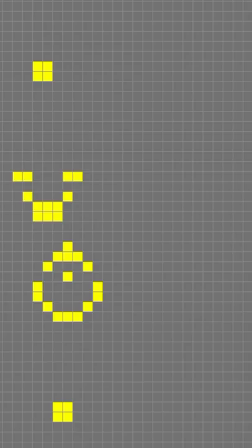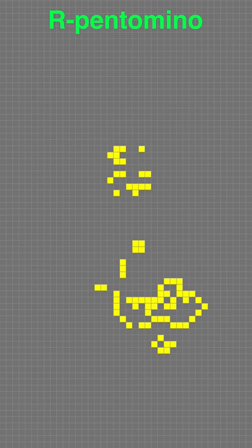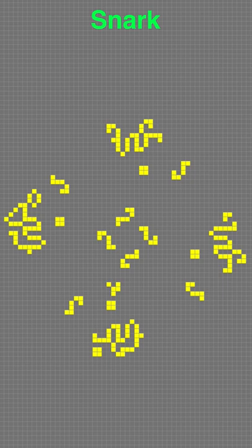Here are some of the coolest patterns I have found. This is the Gosper glider gun, and it creates an infinite supply of gliders. This is the R-pentomino, which creates a surprisingly high amount of offspring for being so tiny. This is a Snark, which basically consists of a glider that loops indefinitely. This is a two-engine spaceship, and finally, the David Hilbert.